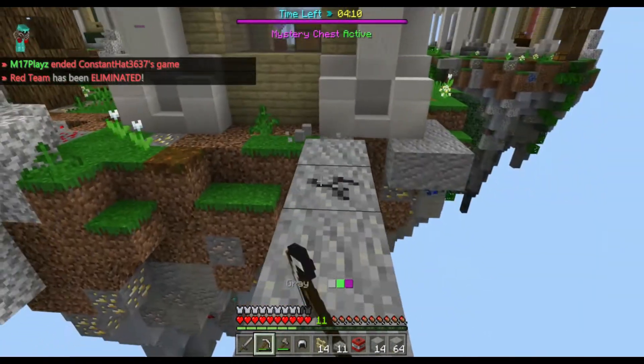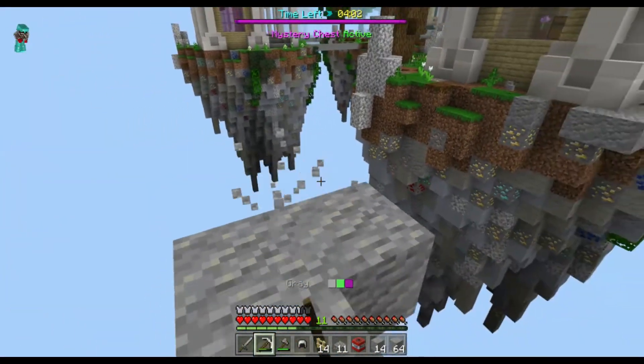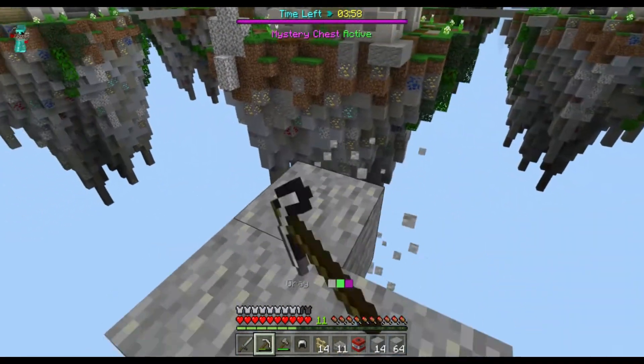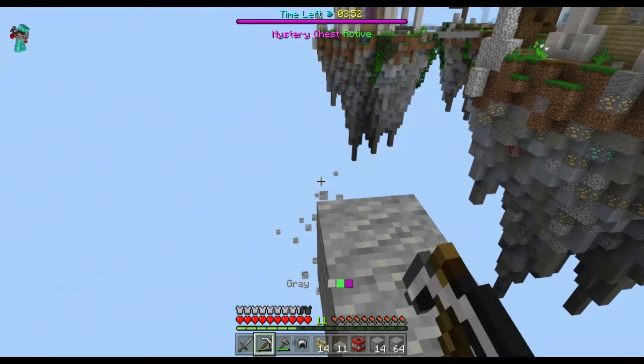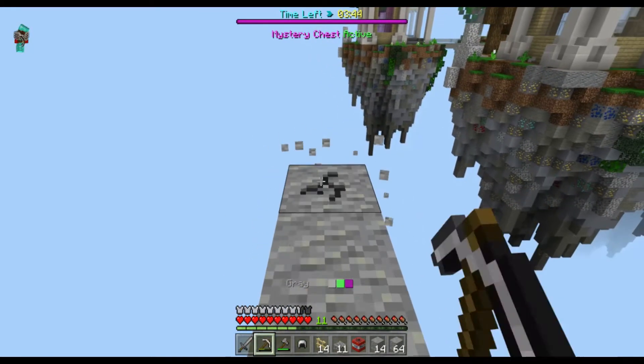So once you find a good spot, run back to where you first started building outward and mine all those blocks, because you don't want your enemies to run right towards your tower — you want them to have to build out to your tower so that you can easily snipe them off.